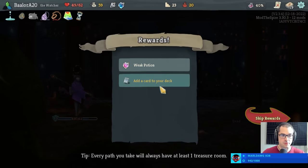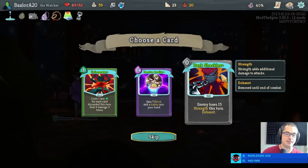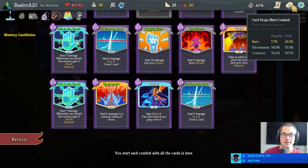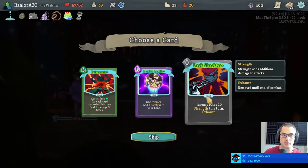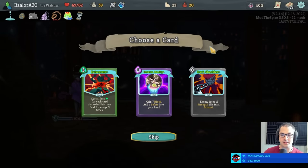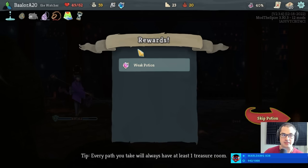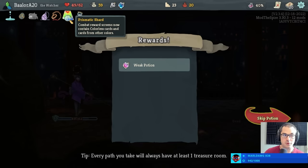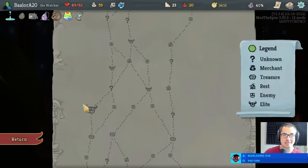Mercury hourglass will do three damage to every enemy every turn. And a dark shackles plus! I didn't know you're an attack card — how wonderful. Enemy loses 15 strength for one turn. You can use it and then play vault and it works just as well in wrath stance. This is excellent for a lot of different reasons — very very powerful card with a free upgrade. Absolutely insane card. Pro tip: if you see dark shackles plus in a card reward, definitely take it. I really don't care what context — absurd.